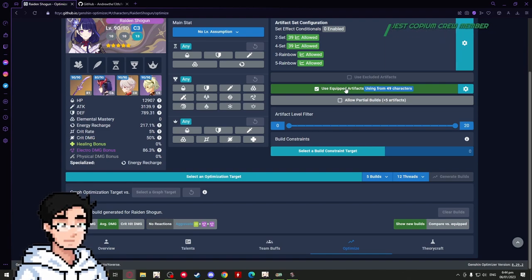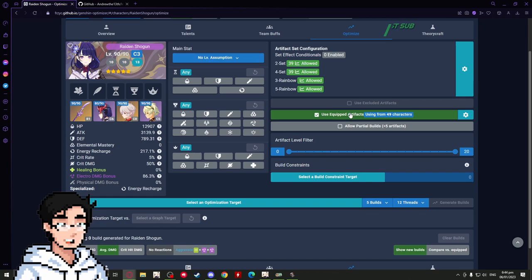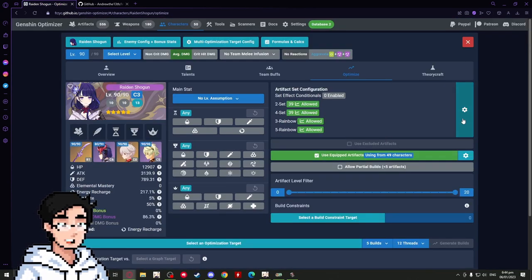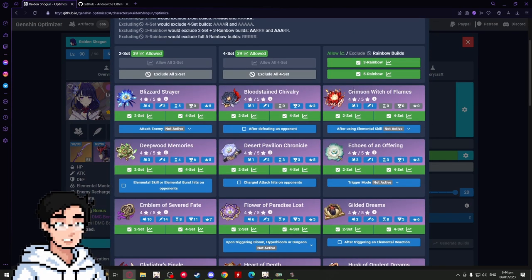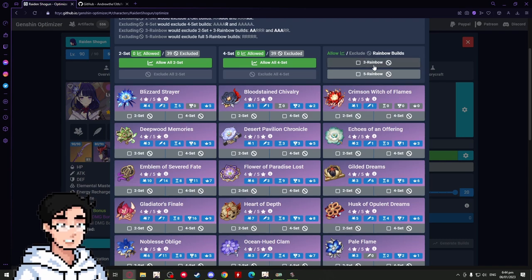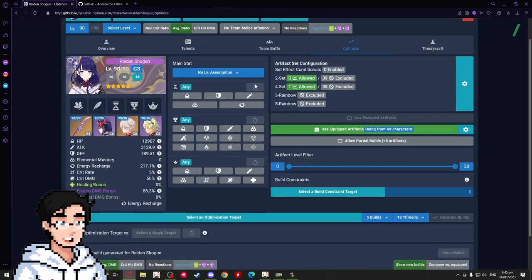Go over to Optimize and click 'Use Equipped Artifacts.' What this does is take all your artifacts, including those equipped on other characters, and gives you the best artifacts from all of them. So if I have a really good Electro goblet on Sara, and I optimize for Raiden, it will show up as an option. You can also set artifact set configurations — for Raiden it's almost always four-piece Emblem, so disable everything else and just enable four-piece Emblem.